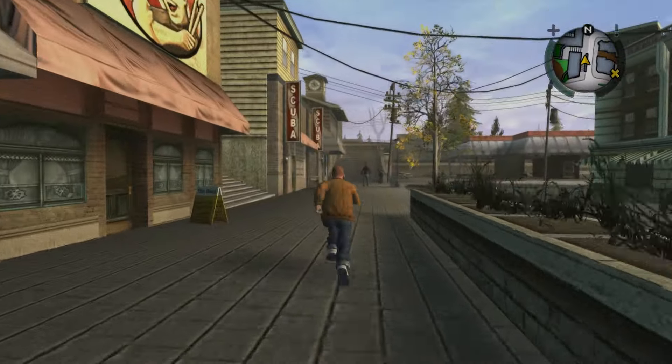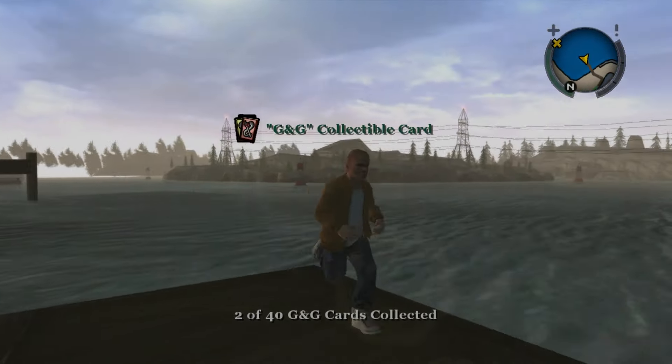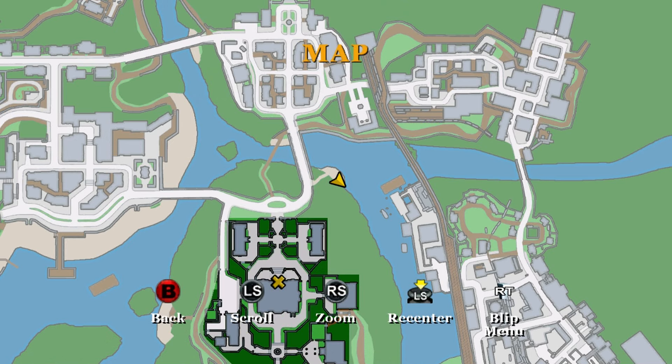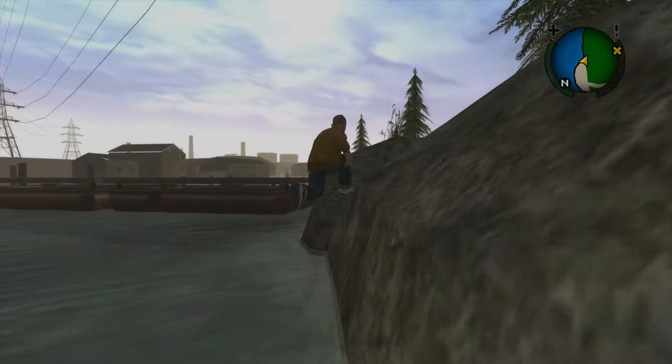In case you get stuck, rapidly begin jumping and you should pass through. Now you're free to explore old Bullworth Vale. Most of the stores aren't open yet, but you can still find collectibles and smash garden gnomes early. The other sections of the map are closed off at this point, but you can glitch the blue skies by heading to this location and jumping along these rocks to bypass the barrier.